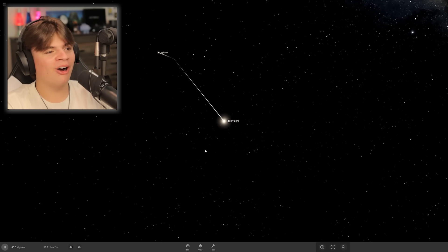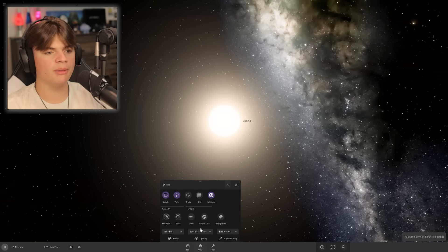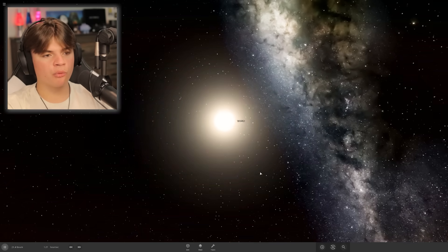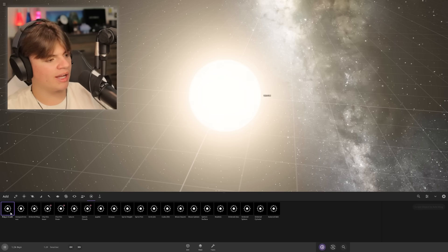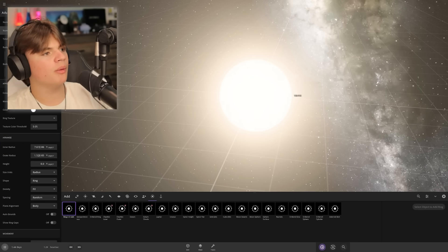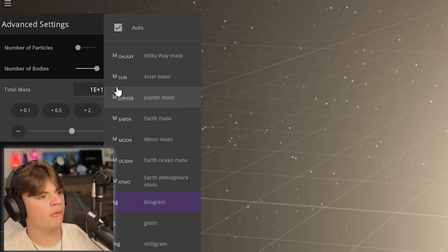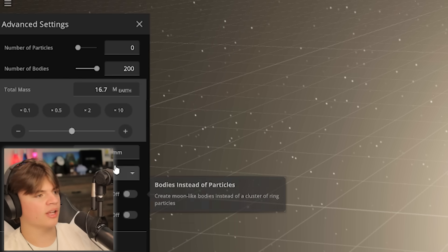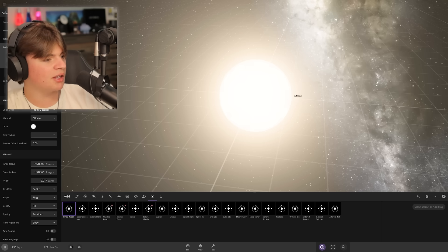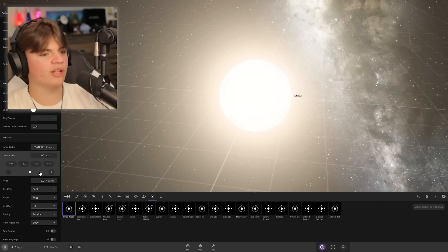That actually worked pretty well! Now we have the sun — the first part of our system. That was harder than I thought. So now let's do the planets. I'm going to try adding rings but make them really thick so they'll clump together and make planets. We'll go 200 bodies, total mass — probably a lot. Like 16 Earths worth of particles. Outer radius probably about one AU away — stretching from the sun to Earth's distance.